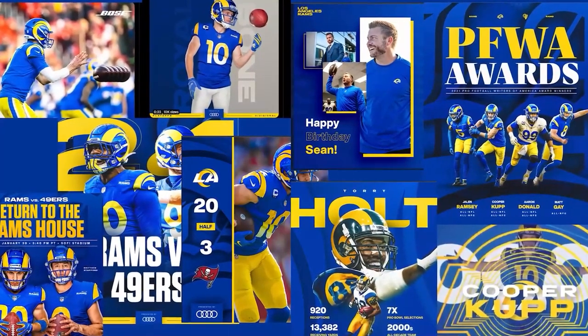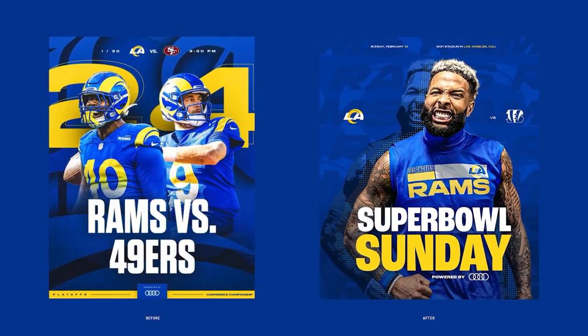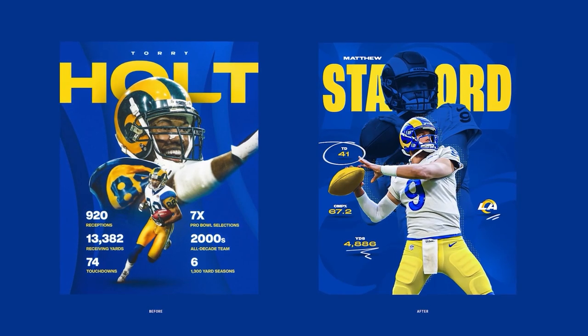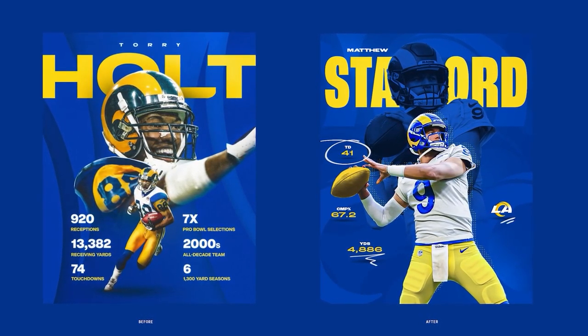I'll throw up a before-and-after — you can see the mood board at the start had too many different types of typography, too much drop shadow. On my version I did two or three more variations so the Rams can get an idea of a cohesive look. The background is pretty consistent, different players speak to a different attitude, you can change colors, make it championship white — there's so much you can do when you have a solid branding idea. You just take that idea and twist it any way: digital, grungy, spiritual. Once you have an idea you stick to it.